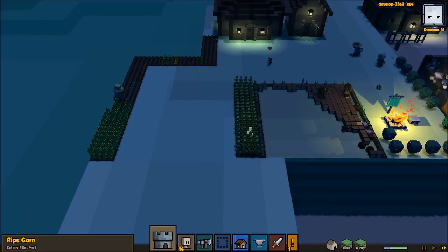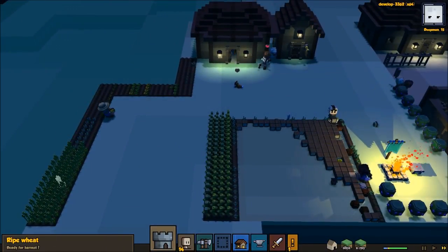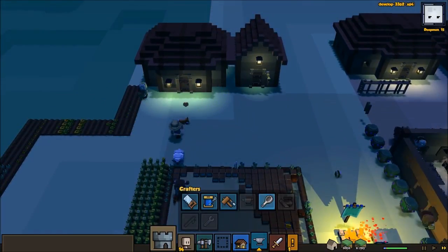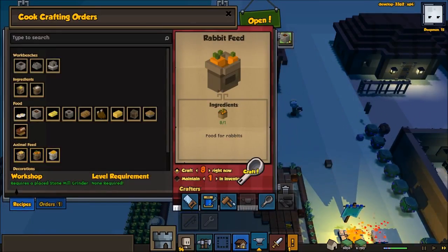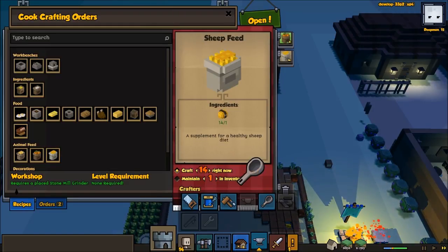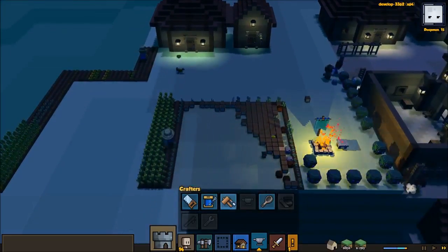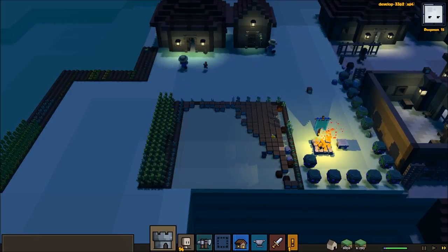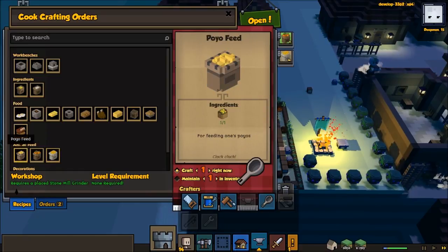We almost have ripe corn and we've got ripe wheat, so we're all right with that. Now we have to start making feed. We'll go for the food — make all the sheep feed, all the rabbit feed. Eventually when we get the corn going we'll get corn feed too.